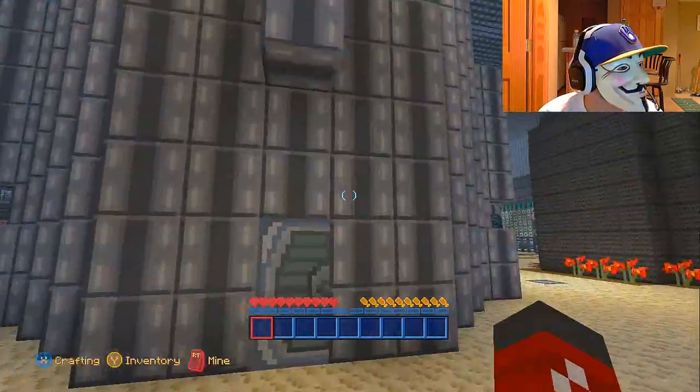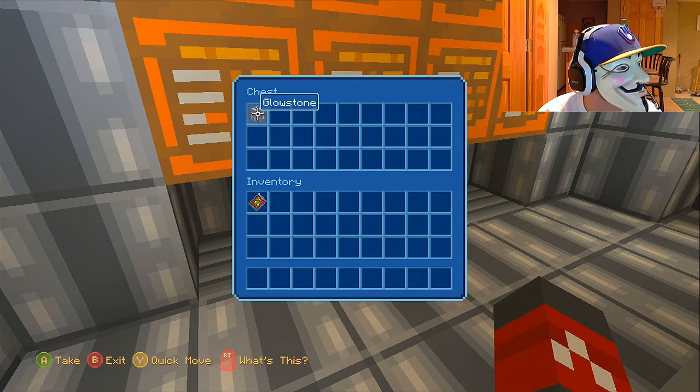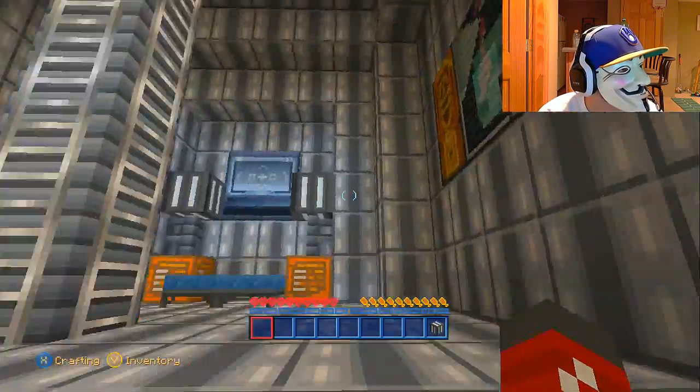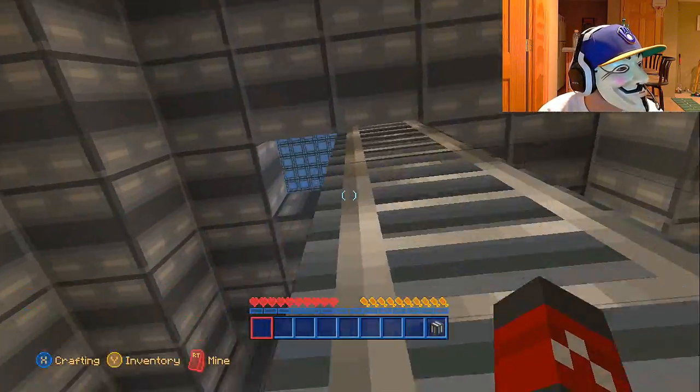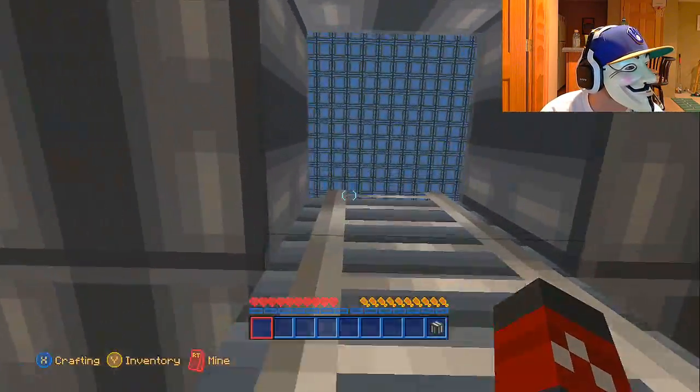Let's go to Squidward's house. There's the chest! Yay, we found the glowstone! We can just go up here so you guys can see what his house looks like with the texture pack.